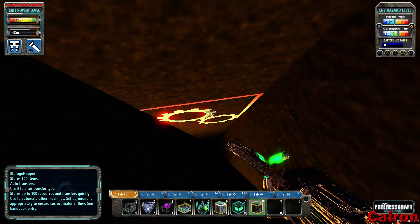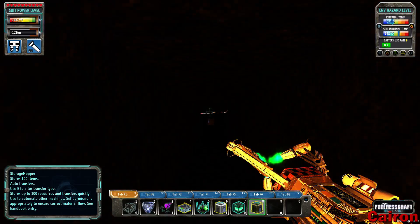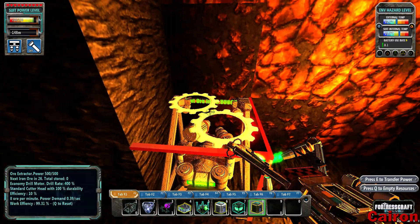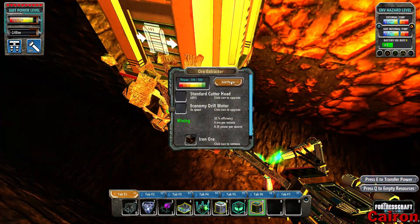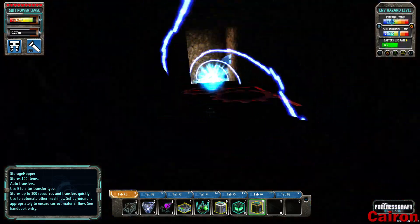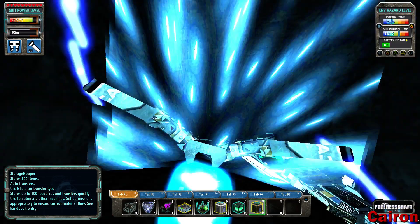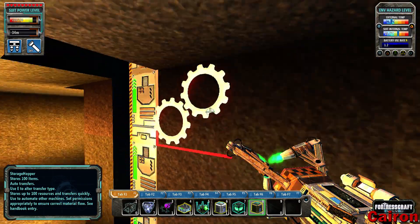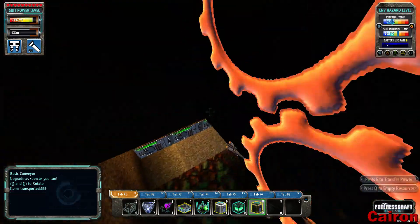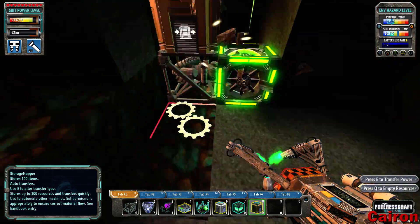I want to do the same thing down here for our iron, because iron is going to be a very valuable resource for us. That's our big bottleneck right now — they just fill up way too quickly. We'll get it powered up and that should be good to go. That pretty much takes care of resources. We're going to have to do the same thing for the lithium and tin — they'll also need kind of the same setup. We need a little more digging to get down to those and supply them with energy.